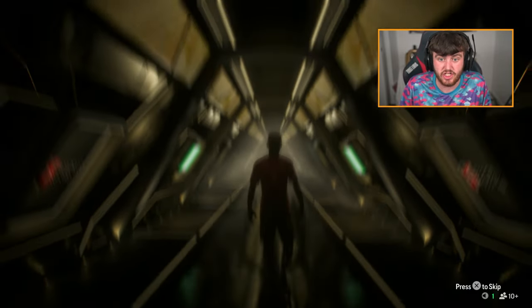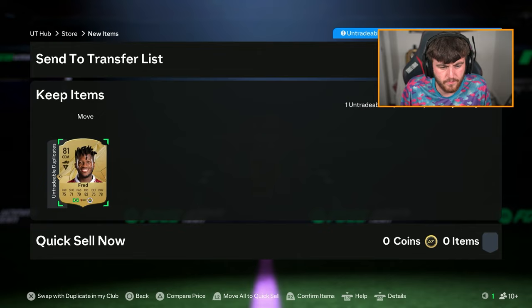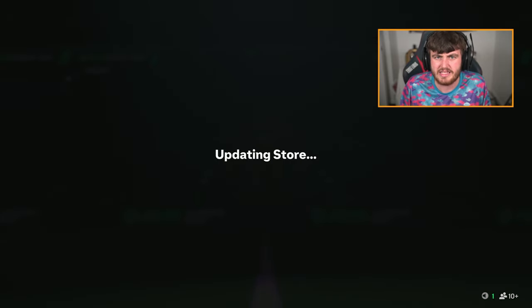We get ourselves Victor Osman, who I could tell straight away from that silhouette. It's becoming easier and easier to tell with players. I feel like there's not going to be many walkouts now — by about December, I don't think you'll be able to tell who they are from the silhouette. Or at least that's my prediction.